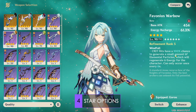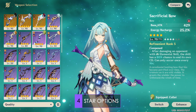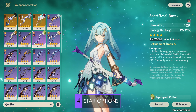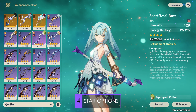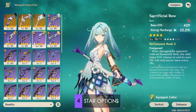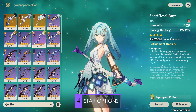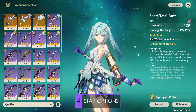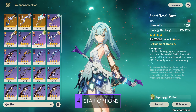Sacrificial Bow is up next due to also being an ER weapon. However, because Farazhan's skill has a particle generation cooldown of 5.5 seconds, the passive is relatively wasted as it cannot increase her energy generation. Additionally, firing a second charge shot extends Farazhan's field time significantly, which is a waste. As such, this weapon is mainly an ER stat stick and should only be used if you don't have a spare Favonius Warbow.